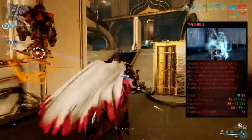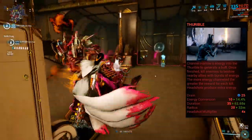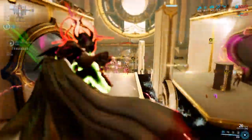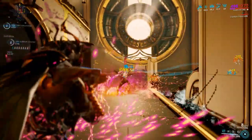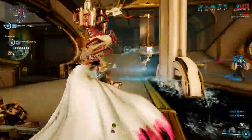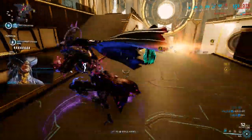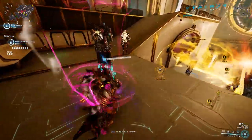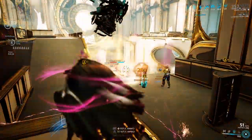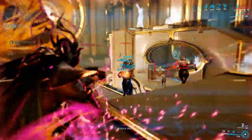Thurible, his third ability. Harrow swings his chain and channels his energy into a buff. While channeling, you cannot shoot, cast any other ability, or pick up loot. You can deactivate channeling by casting it again. Enemies killed while this buff is active grant you energy, and enemies killed with headshots grant even more energy. While this buff is active, you'll have a ring-like aura around you, and any ally within this ring is granted the same amount of energy you gain. The amount of energy scales with power strength.